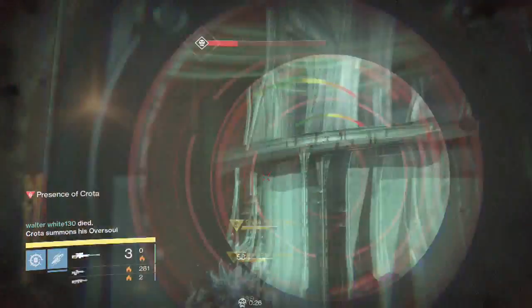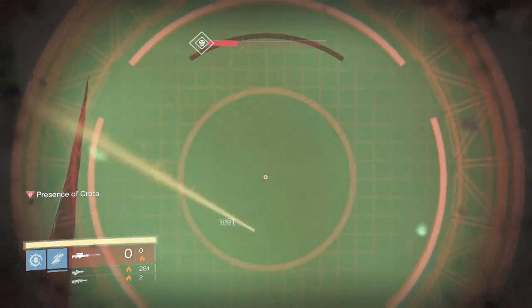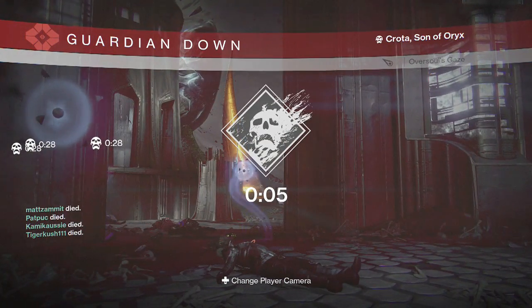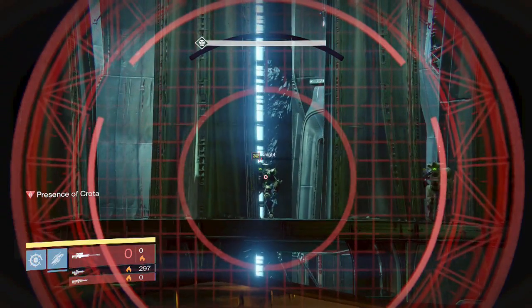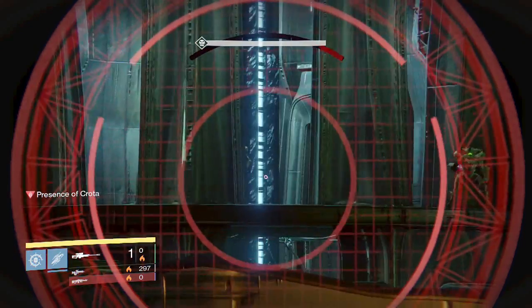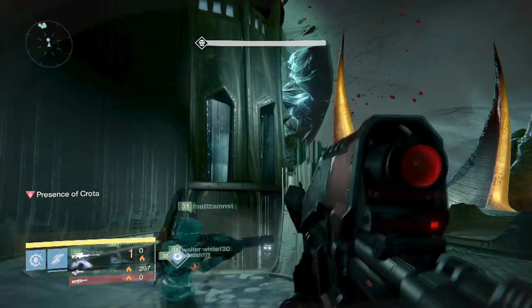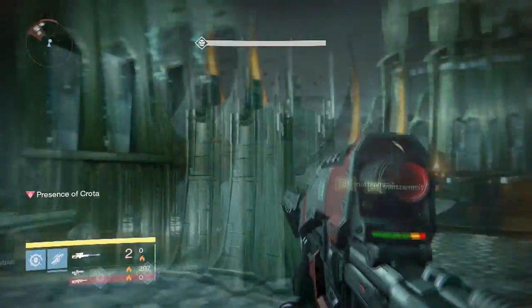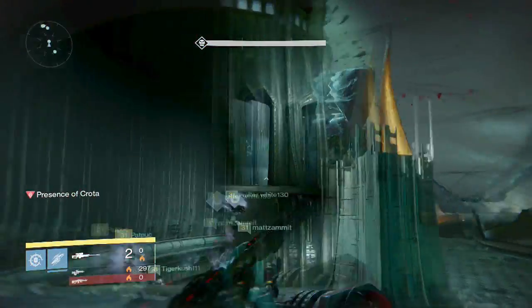If someone dies, there's a certain time limit to destroy what is behind Crota, and if you don't destroy it in time it explodes and everyone wipes. It's best to keep the whole squad alive, but if someone does die you can still beat it. For hard mode, you're probably going to want a perfect run. Fighting on this staircase is actually a very safe area. Make sure your squad is taking out all the thrall and focusing on the sword holder. The relic holder preferably should be level 31 or higher, as they'll be able to kill Crota faster than a level 30.